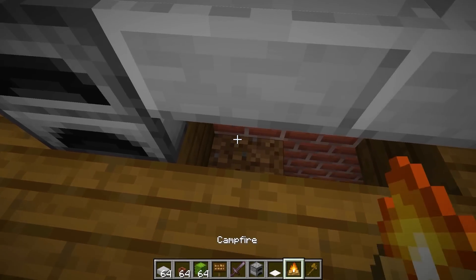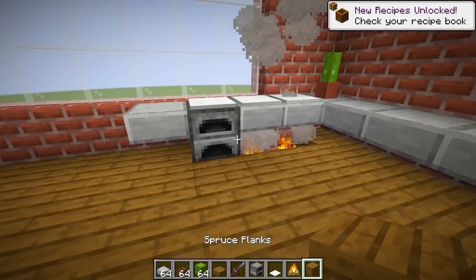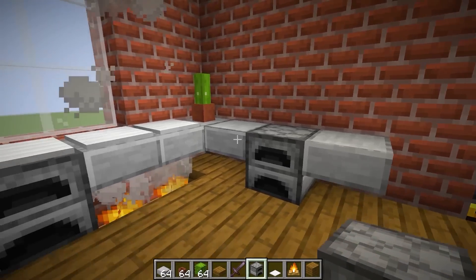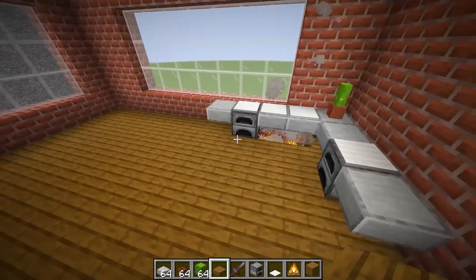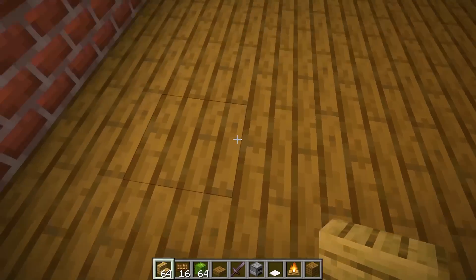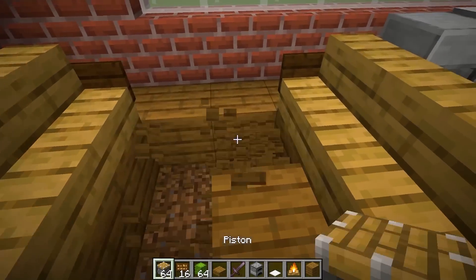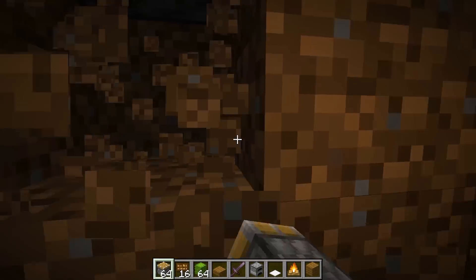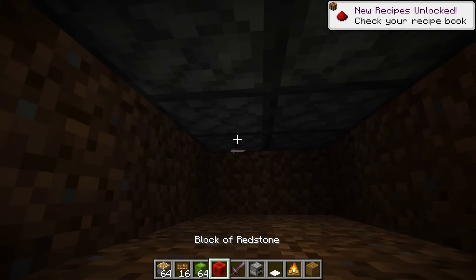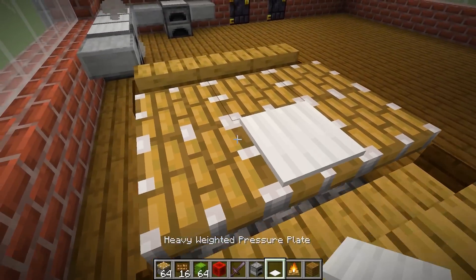And for a stove top, we can actually use these things called heavy weighted pressure plates and put these all around. It looks like there's a bunch of stoves all along here. To make this place look even more realistic, we could put campfires right under the stoves, which is going to make a lot of smoke particles come up. Look at the smoke. It's rising above the stoves. It looks like it's actually smoking. I'm going to put another furnace right here. I even put another stove on top. I like this little kitchen area we have. We got to make a little dining area right here. I'm going to make stairs going like this and it's going to act as the chairs. We'll put some armrests on it and then grab pistons for the table.